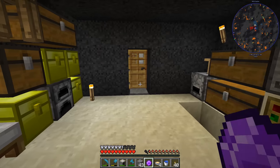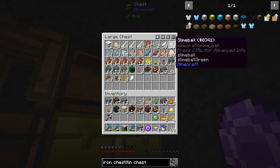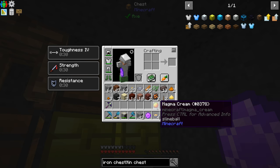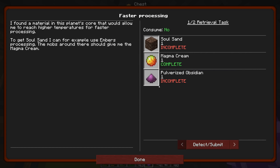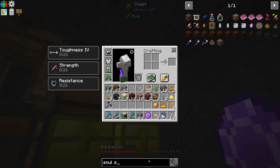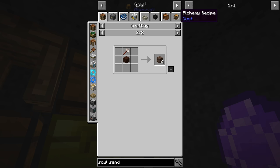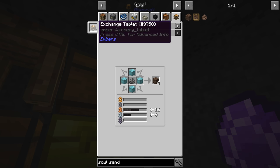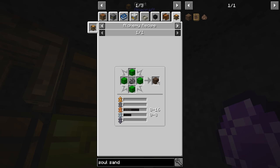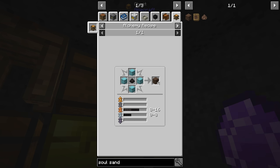Let's head back to the base. We needed magma cream - so we combine the blaze powder and slime ball to make one. The magma cream portion is done. Going back to the quest book: we need magma cream, soul sand, and pulverized obsidian. We have plenty of pulverized obsidian. Soul sand is what we need next. The quest says we can do that with embers - it's an alchemy recipe from Soot, not embers. We need four pieces of sand plus ash with two different aspectus.